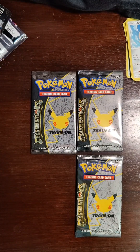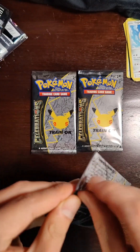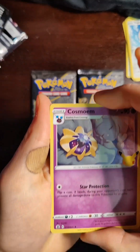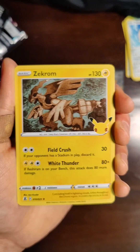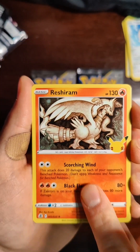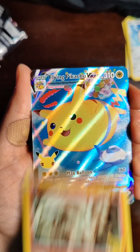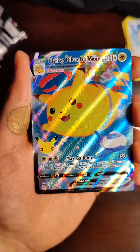Lunala — nothing crazy. Not terrible, not terrible. Three more, let's go — a little tap for good luck. A Cosmog to start. Another Zekrom, funny enough. Under that, another Zekrom of course. And then under that — it's a full art, so let's hope. Another Flying Pikachu VMAX. That is my second one of these — still super cool, it's a cool one, so I'm okay with that.